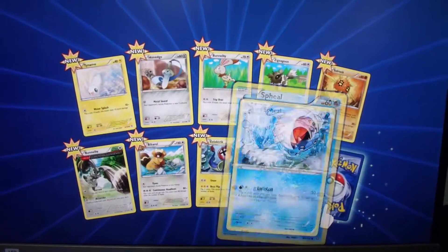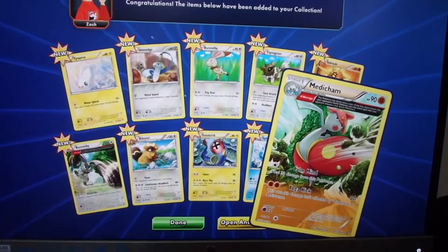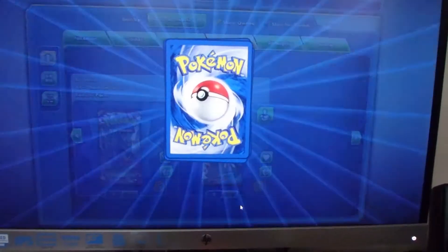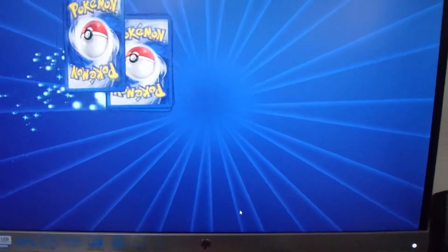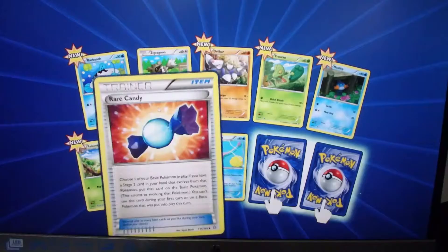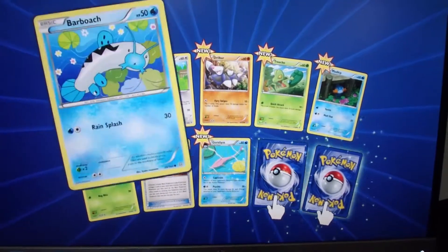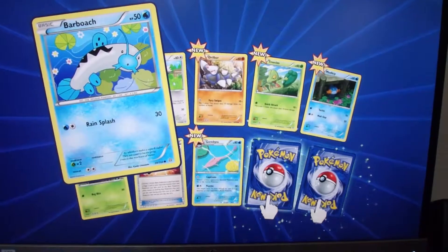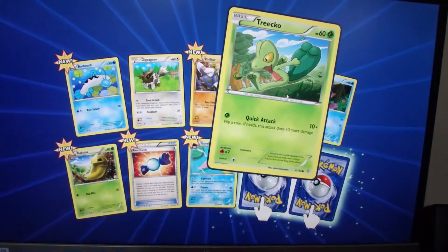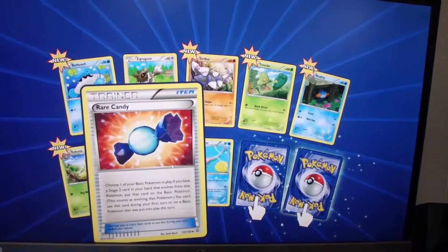I got two booster packs! So I guess we're going to do an online unboxing too. This just turned into an online unboxing video. Look at what we got — the Charizard EX card, some Charizard sleeves, a Charizard deck box, and four Pokemon Generations cards for the TCG game.